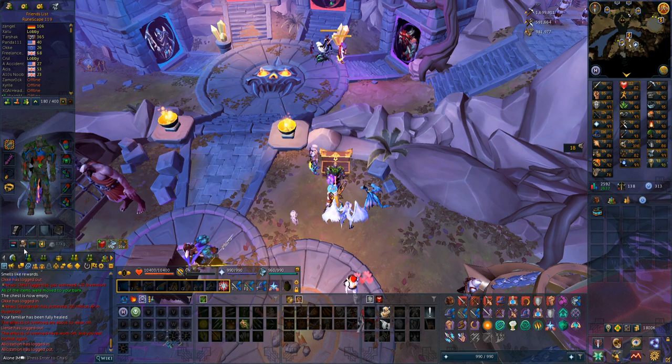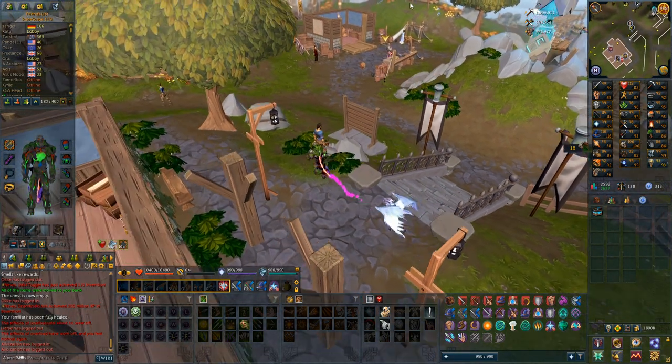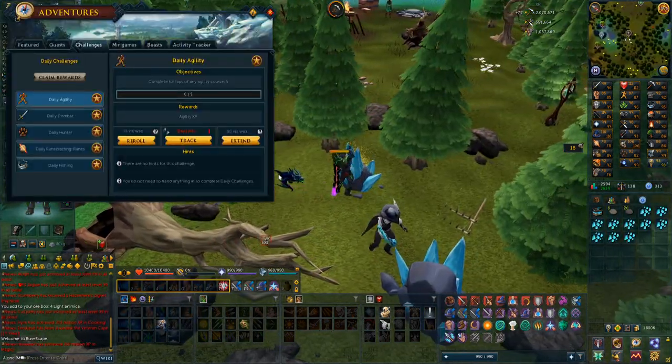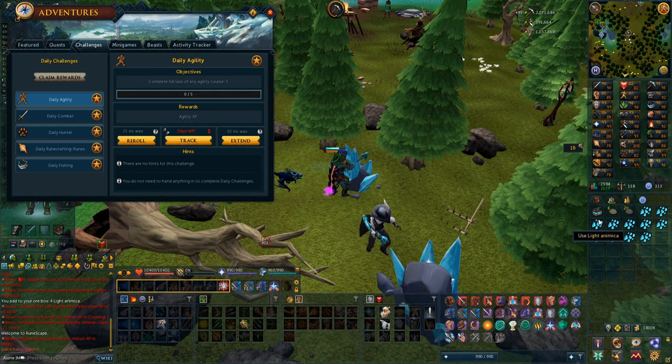It is time to work towards masterwork - 99 mining and 99 smithing - so I'm going to do some animica mining. Judging by the amount of daily challenges I haven't done yet, I'm pretty deep into the mining grind. I'm actually getting pretty close to 96 mining already, having mined 1.5k dark animica. I'm getting very close to being done with 1,500 light animica as well. After that I have some monthlies and daily challenges to do, then I can get runeite, which will give me an even higher mining level. The grind for masterwork is really panning out.